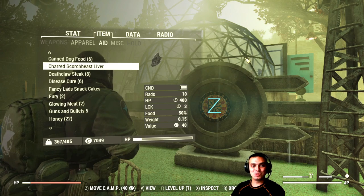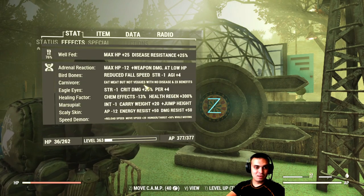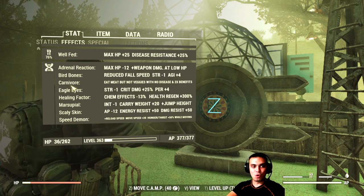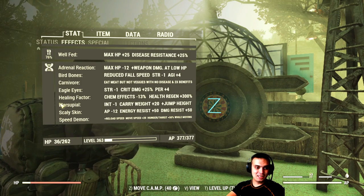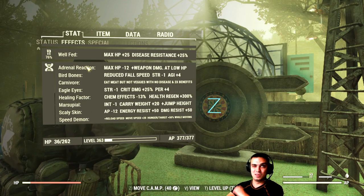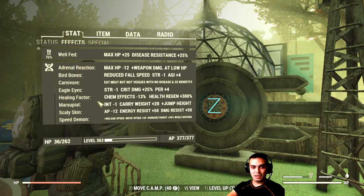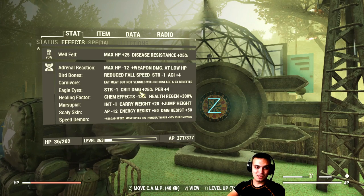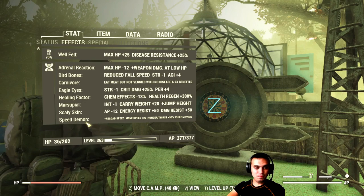I really love the scorched beast liver because it gives plus three Luck. Let's navigate to the effects. Here are my mutations: Adrenal Reaction, Bird Bones, Carnivore, Eagle Eyes, Healing Factor, Marsupial, Scaly Skin, and Speed Demon. These are the mutations I've been using since around level 100 and never changed them. There are specific cards I use to maintain them that I never remove no matter what.